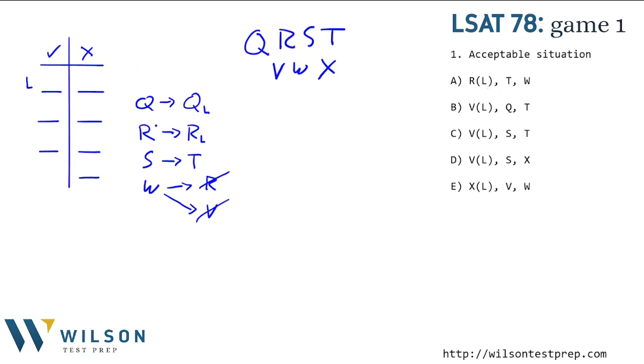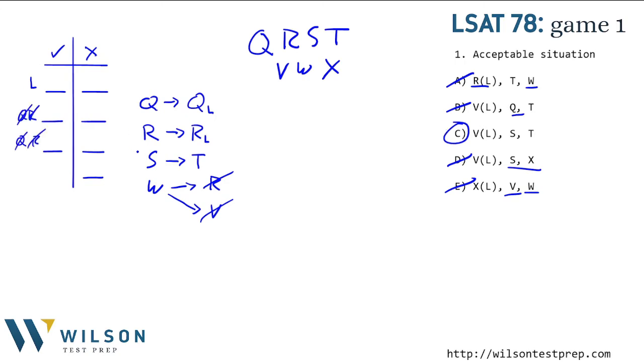We have an acceptable situation question. Let's check our conditions. We can't have Q or R on the project and not be a leader, so answer B is no good — R is on the project but not leader. If S is there then T has to be there; one answer has S but no T, so that's bad. If W is on the project we can't have R or V — one answer has W with R, and another has W with V. So C is the only one that satisfies all conditions.